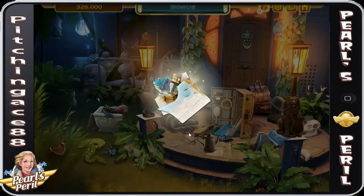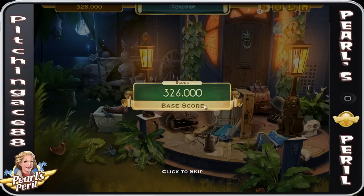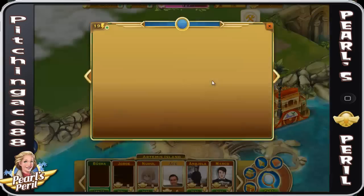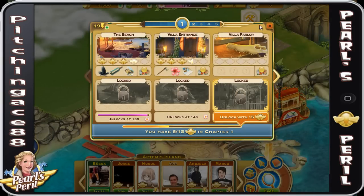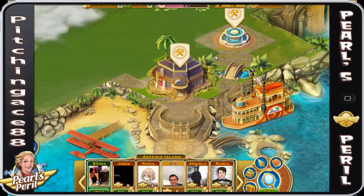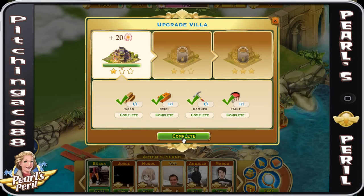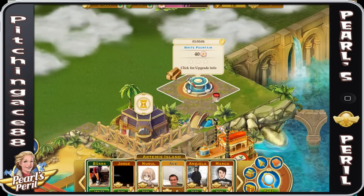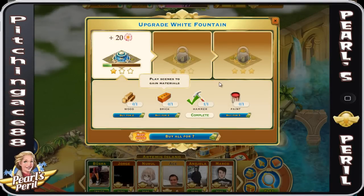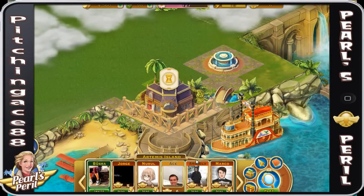We've got to find the last clue of this sketch — here are more pieces of that drawing, and I wonder how they became scattered. At this point, you'll notice I've grabbed all the clues for the first two, so I'm going to bid you guys adieu for this video. In the next one, we're going to be going on to the Via Parlor. You can click this to upgrade while you're gone — it'll give us more stars and roses. This has been Pitching Ace 88. Thank you guys for watching. Over and out.